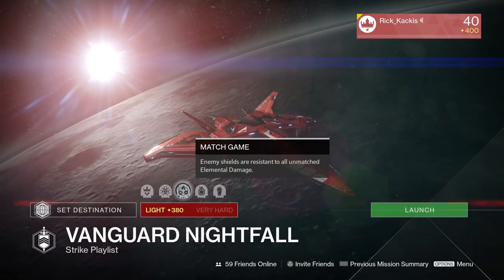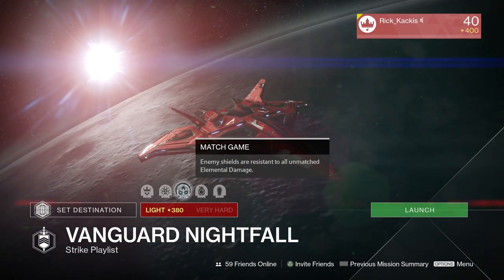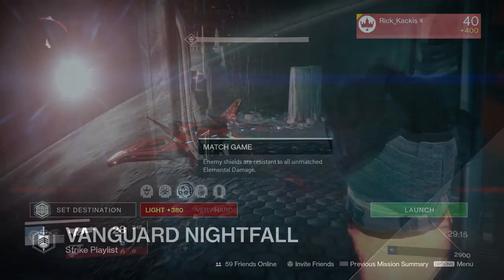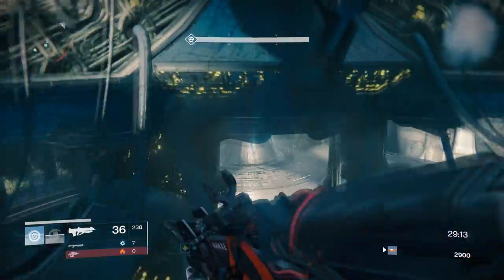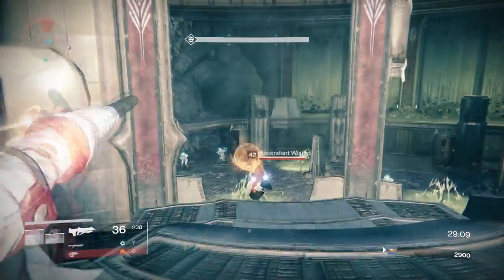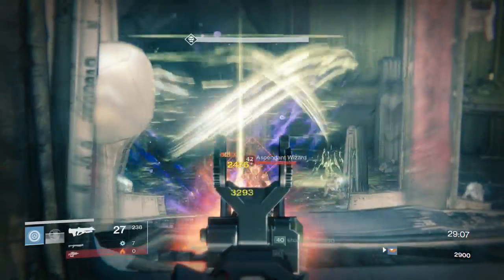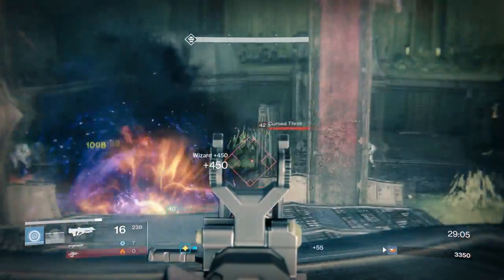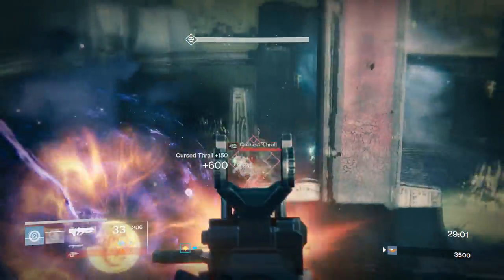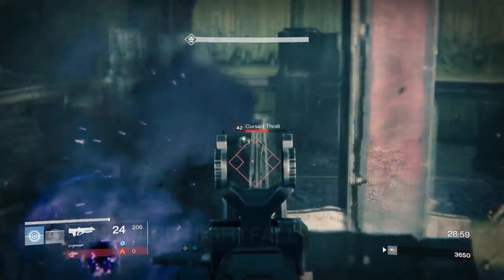After that, we have Match Game. This one really sucks. It makes it so that if you're shooting an enemy with, let's say, a solar shield — like a solar-shielded wizard — and you're shooting him with anything other than a solar weapon, it's going to do significantly less damage than it normally does. This means that for your build, you're going to want to try to diversify the amount of elements you have present.